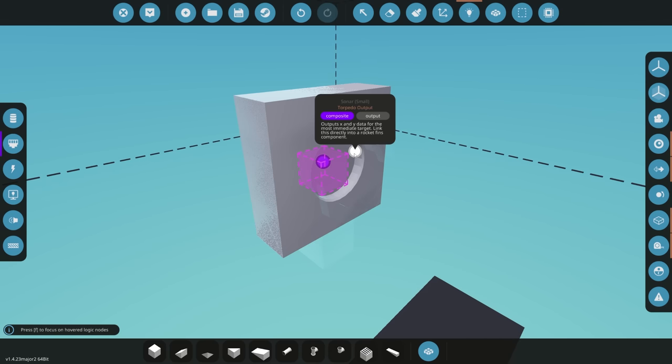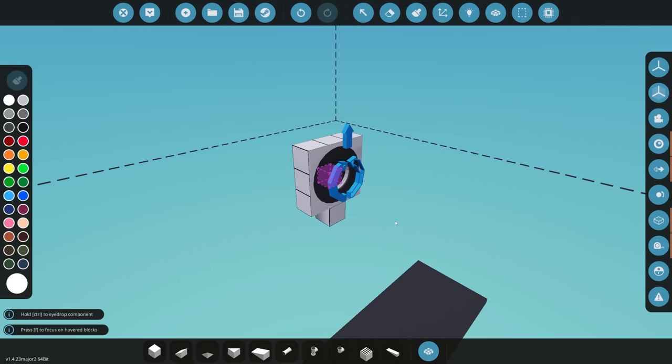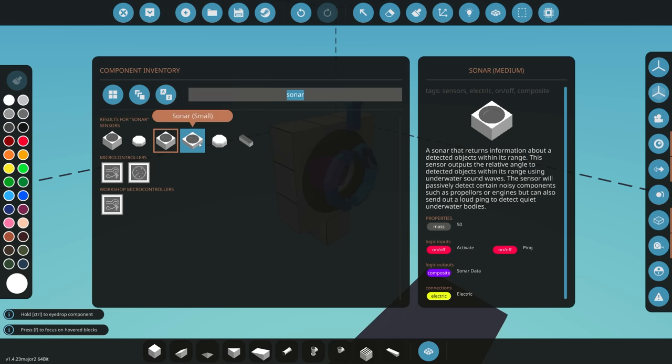The really cool feature I think will be absolutely epic is the new torpedo output. This gives you x and y data directly for a torpedo, which means you can connect it via radio or electrical cable to send to your torpedo and it will go straight towards the target. You could even incorporate the sonar into your torpedo itself — connect it directly to your fins and you're good to go. Note that only the small sonar has the torpedo output; the medium and large ones don't, presumably because they're not expected to be used on a torpedo.